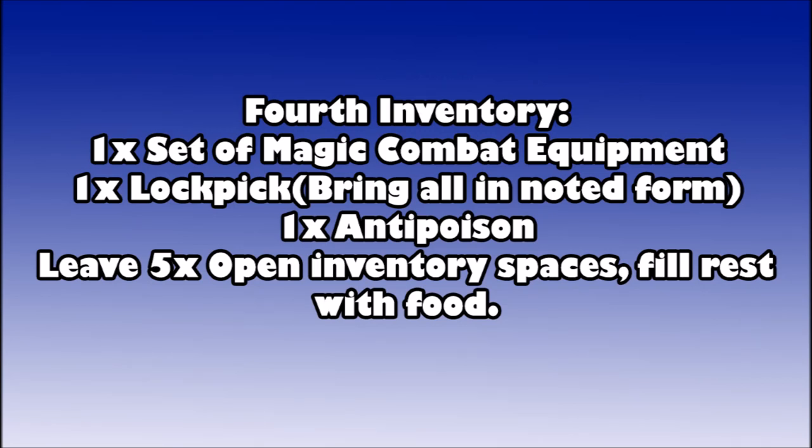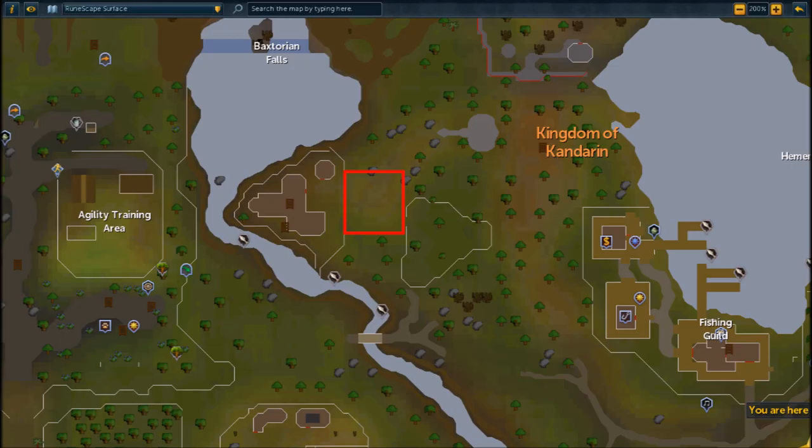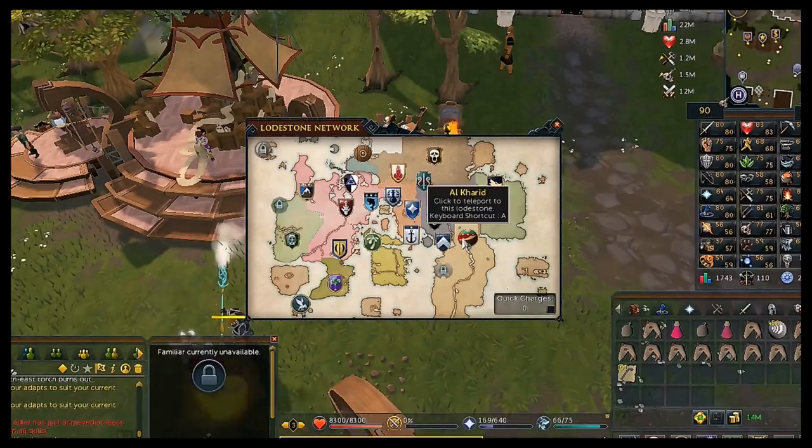For your fourth inventory the final boss is weak to earth spells, so bring earth runes. You'll need at least one lockpick — bring all the lockpicks you stockpiled in noted form to sell to the general store as they break. Bring one anti-poison as the chest can poison you, leave at least five open inventory spaces, and fill the rest with food. Head to Ardougne — this is just west of the Fishing Guild.